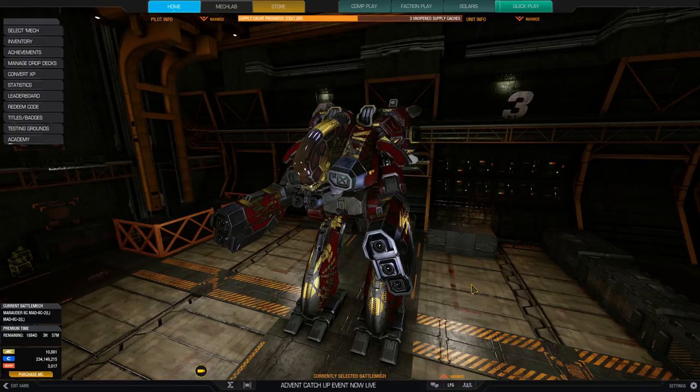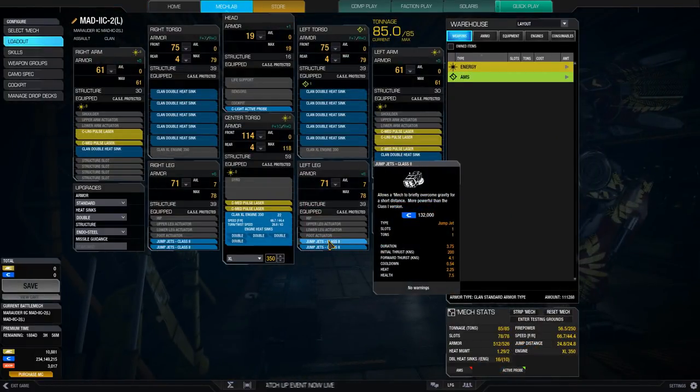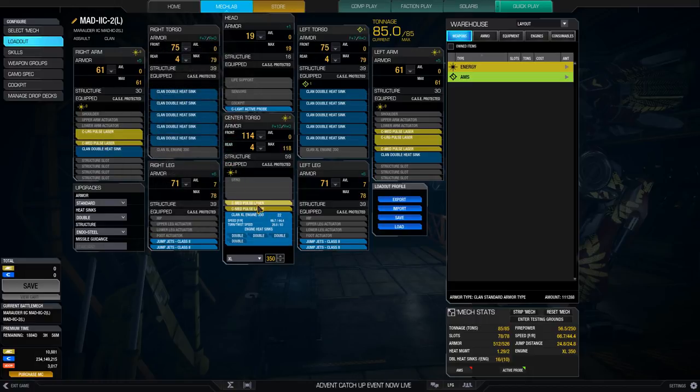Hello and welcome back to the main account. We're continuing to go through the loyalty mechs, this time the Marauder 2C-2. This guy is just like a standard Marauder, however it has the added bonus of the ability to take jump jets, which is quite nice. What we have equipped is mass pulse lasers — a large pulse laser in each arm, along with two additional medium pulse in the left arm, one in the right arm, and two medium pulse in the center.